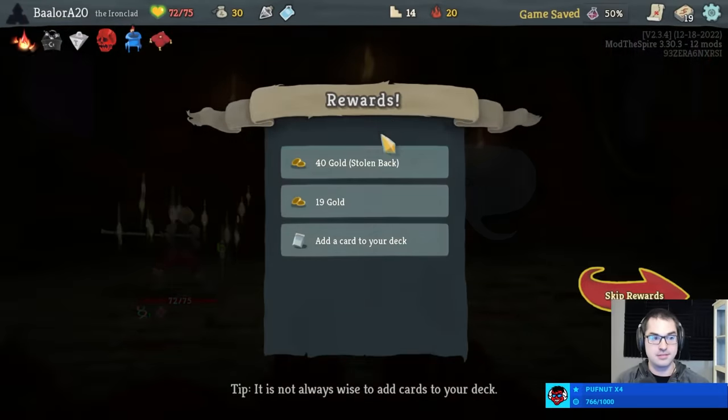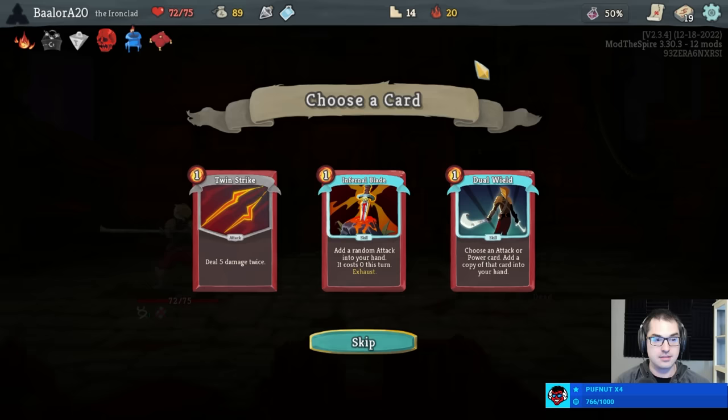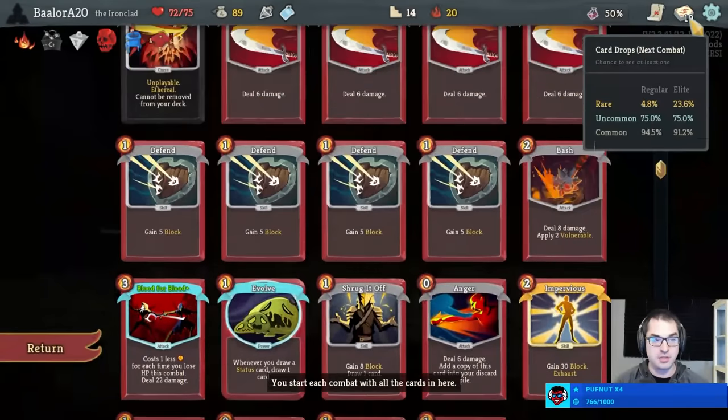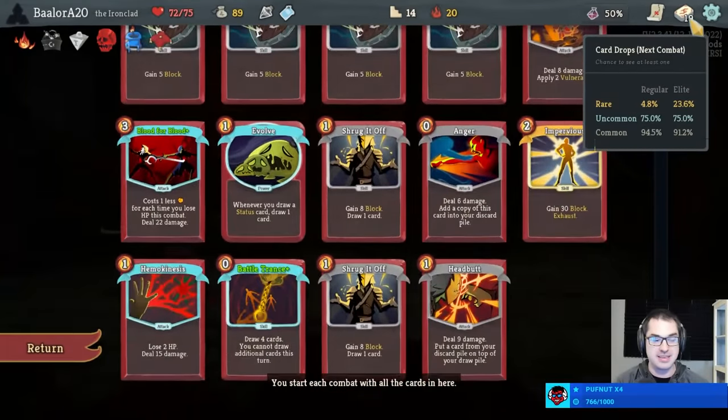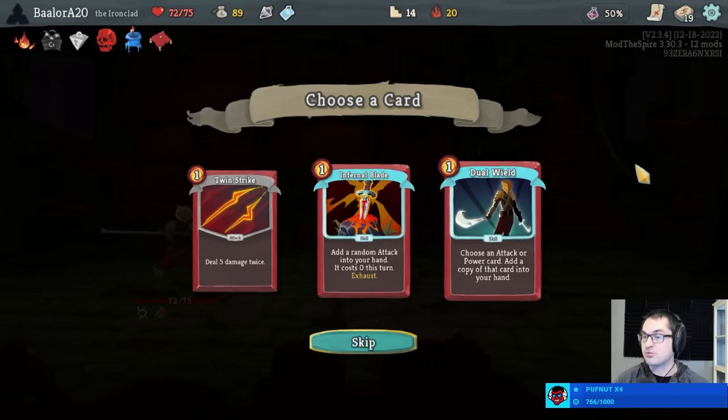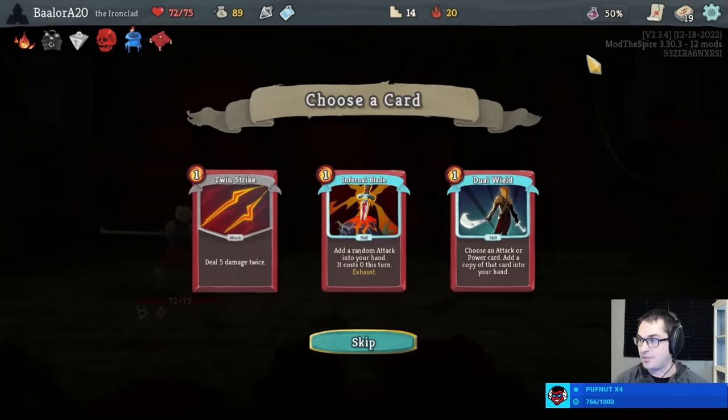Very good card draw. These are all mediocre cards — earlier in Act 1 these are better takes, but right now we don't need any of them. Headbutt Battle Trance this many times should be illegal. Had the fight gone on one more turn, it was possible we redrew the Battle Trance again and then were able to Headbutt it again.